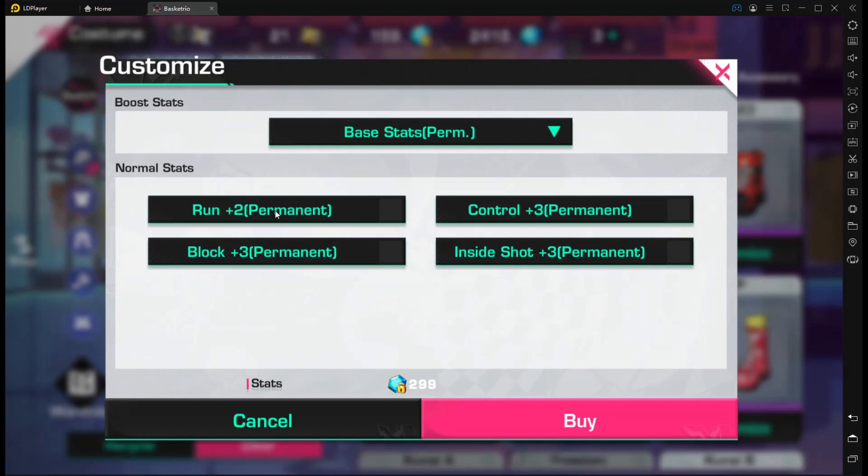This is where the line is drawn — a lot of people want to stack as much block as possible, and in my opinion block is better than run for the shoes, because point guards already start with a lot of run. You don't need to be running around with 280–290 speed. I think the max you can get is 280, so you don't need that much speed. You have around 160–170 block, so go ahead and stack as much block as possible on your shoes.